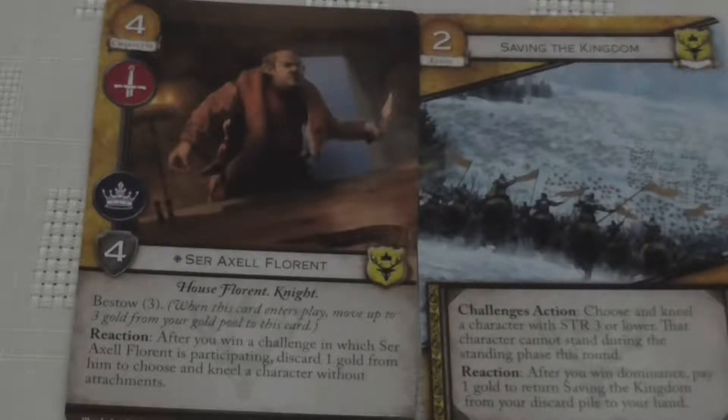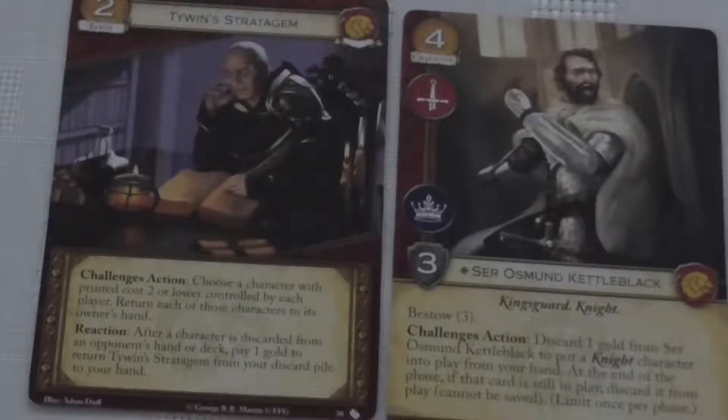On to everyone's favourite enemies, the Lannisters. First we have Tywin's Stratagem, a cost two loyal event. In the Challenges action, you spend two gold and choose characters with printed cost two or lower controlled by each player, then return each of those characters to its owner's hand. That's not bad for clearing the field of weaker characters in preparation for a Martial challenge or something that forces a player to kill characters. And because you can put it back into your hand at the cost of one gold and reuse it, it's a decent little card. It's more useful in the melee style game with multiple opponents rather than joust, but still not too bad.